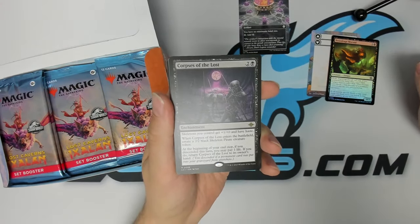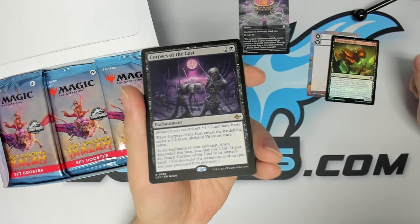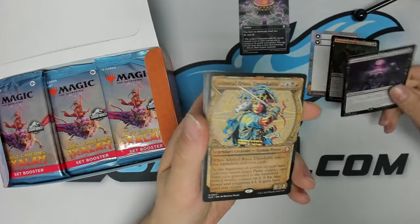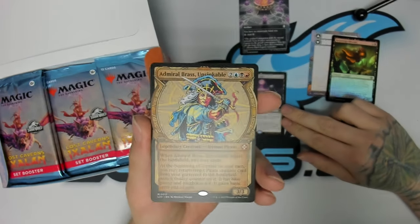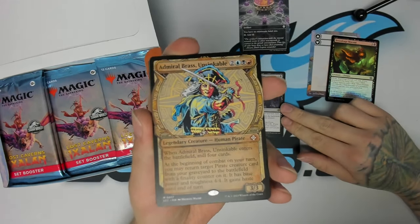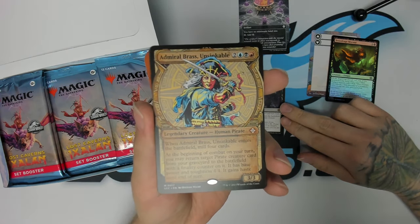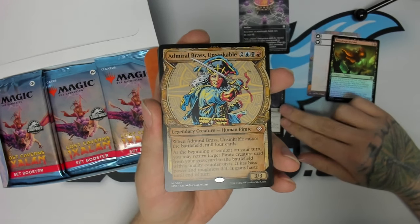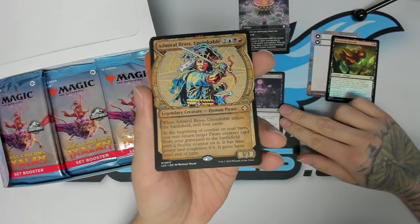Right after that is Corpses of the Lost, for your skeleton tribal decks — very neat. I don't know if someone wants to tell me what kind of cool skeleton commander you could build, maybe I'll build that. We have a classic here — Admiral Beckett Brass. This looks like a new version of this card, probably another pirate payoff. Yep, 'return target pirate card from your graveyard to the battlefield' — seems pretty strong, goes in any pirate commander deck.